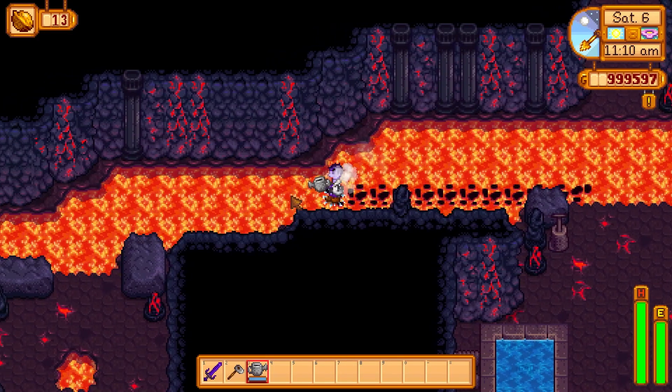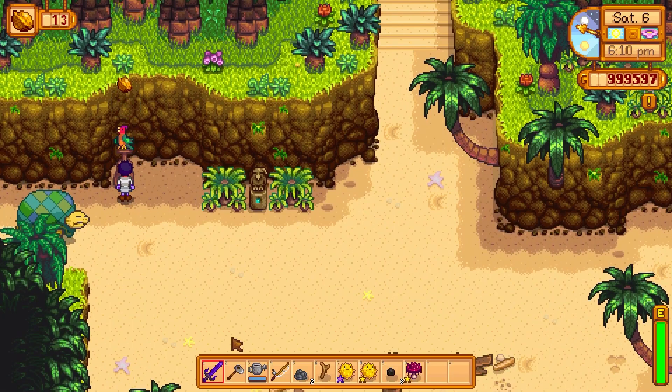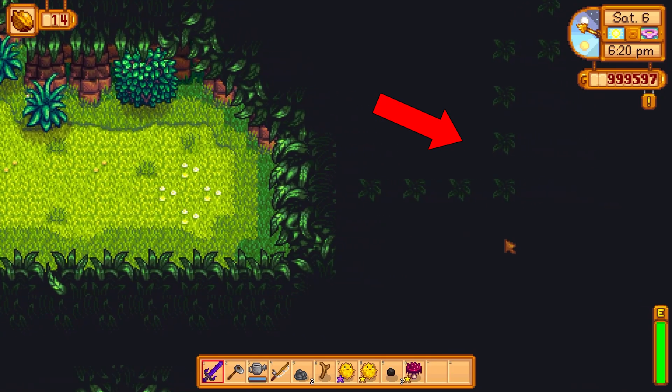Inside the volcano you can bridge your way down the left and walk out the door to get two more, bringing your total to 12. Use these walnuts to make the big turtle move, then follow this secret path up above the farm to get another one.